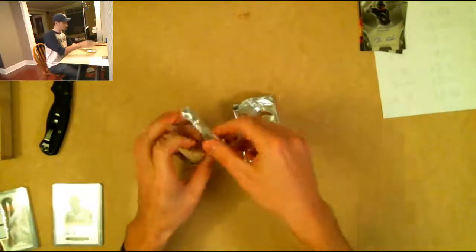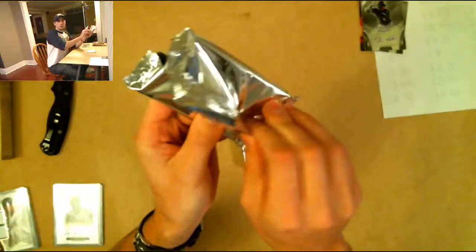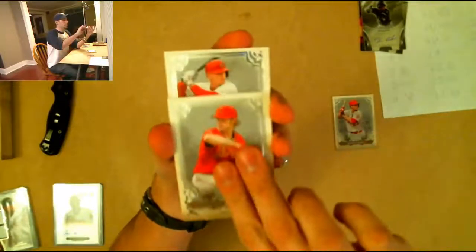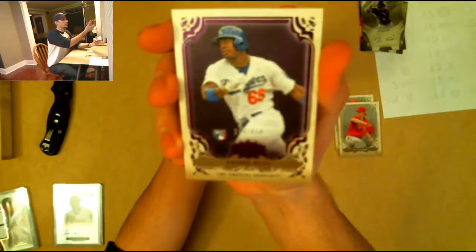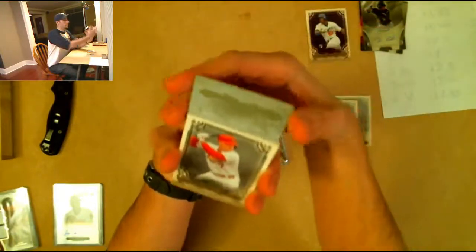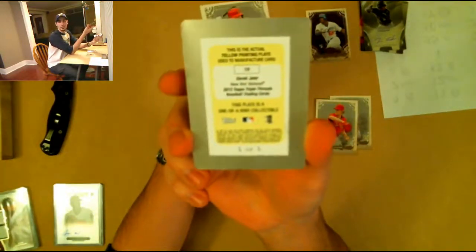Alright, here we go — first pack. Base cards do not ship. David Freese base, CJ Wilson base, Matt Holliday base. We've got a Yasiel Puig rookie card out of 650 — not too shabby. And it looks like we've got a printing plate — Derek Jeter, one of one. A Derek Jeter printing plate!